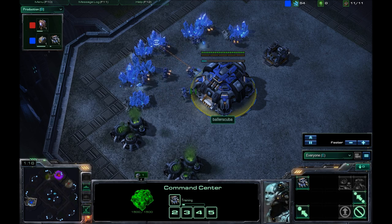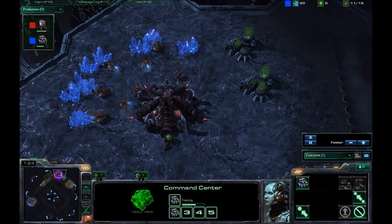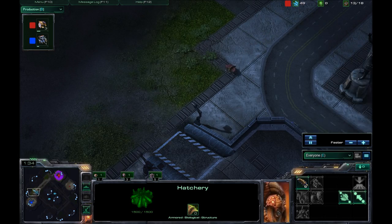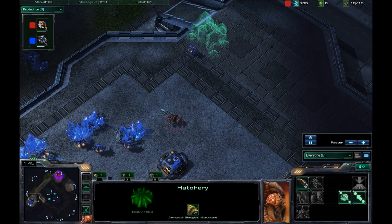I believe a 1 rack 3 Factory build would be very good here. But if you get that 1 rack 3 Factory, you are susceptible to Mutas, and most players seem to get Mutas very early against me. With the 1 rack 3 Factory, I always have trouble producing counters quickly enough. Plus, I don't think I'm getting any engineering bay, so no missile turrets. So if he goes for fast Mutas, I'm screwed.